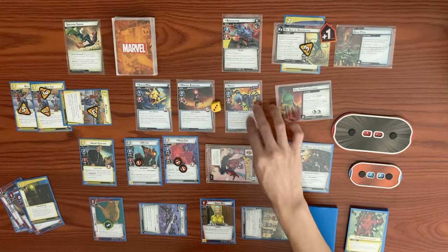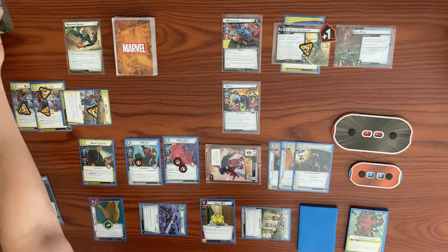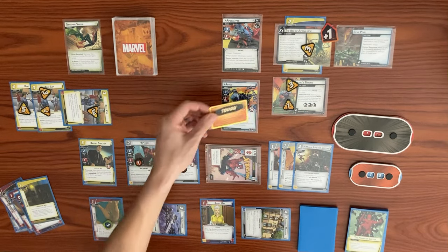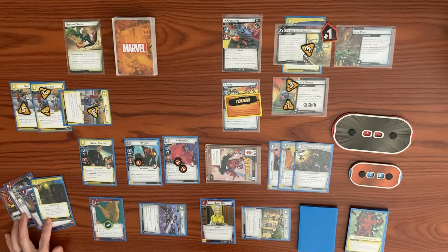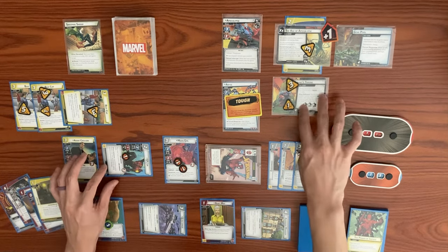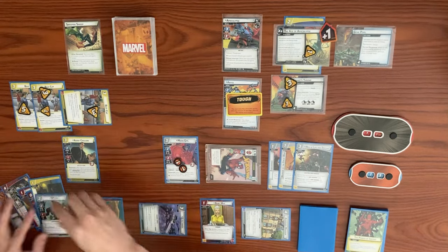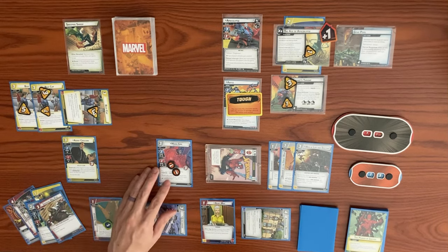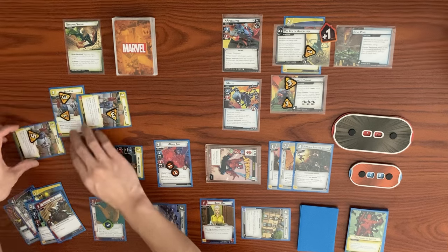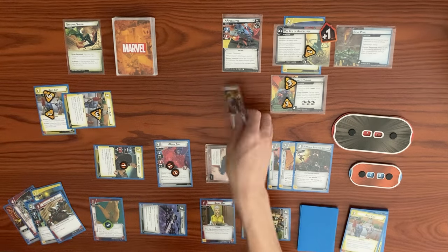Coulson swings for 1 to knock off Abyss's Tough status card — takes consequential damage. We exhaust Beat Cop for its second effect: exhaust and discard it to deal 1 damage per threat token on it — 5 threat means 5 damage on Abyss, defeating him. SPDR thworts 2 from Tyrant's Throne, dropping from 4 to 2 — she takes excess consequential damage, returns to hand via her effect, and we draw a card via Web of Life and Destiny. We then replay SPDR to thwart 2 more from Tyrant's Throne, clearing it entirely.